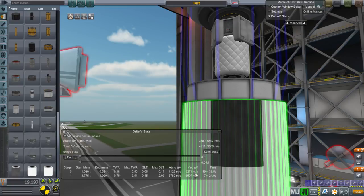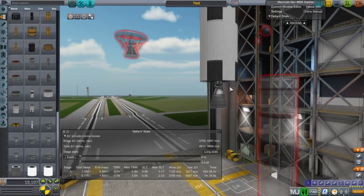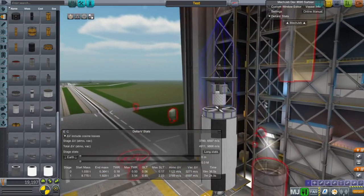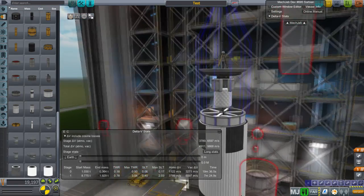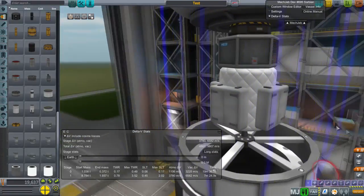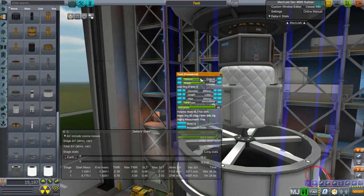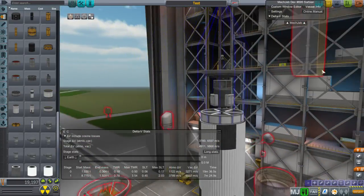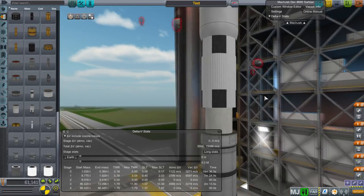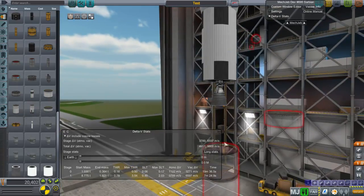Our second stage here doesn't have quite as much, but it does have multiple ignitions going for it. So we could probably get pretty far with this little probe. With the tank being that size, we can move things lower. I'll keep the tank plain for now until we get better textures. I was asked how to make an interstage, so let's do that - the pseudo-hot staging thing in the previous episode was just for looks.